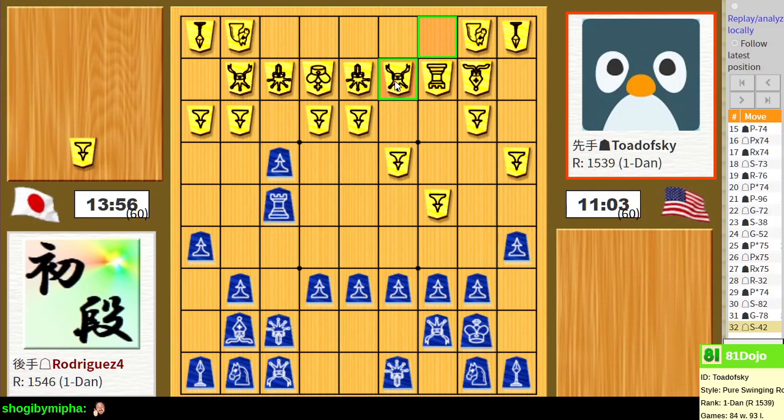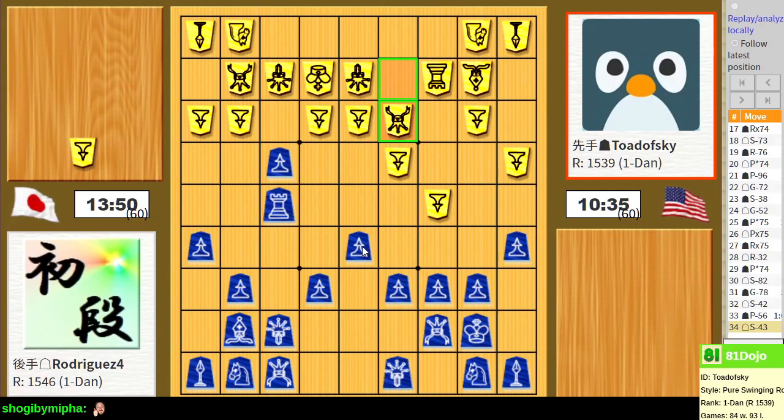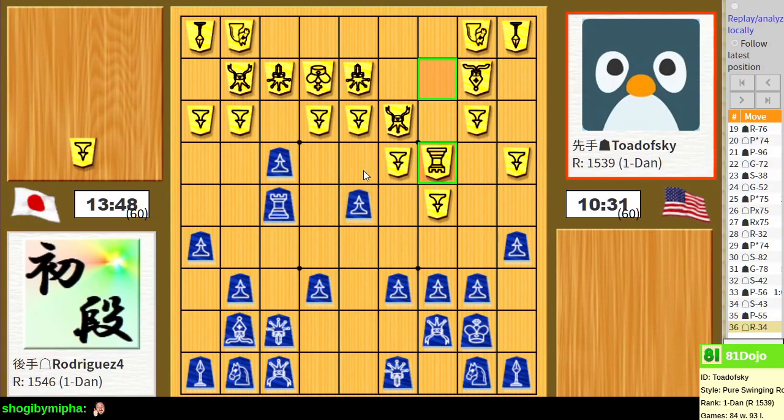If I drop back the rook they'll move this silver again and my chances against the head of the bishop are gone already. I need to start using my other pieces but I don't know how to effectively use them here. This looks interesting - temporarily there's a weakness right here, but this allows me to secure a foothold in the center of the board and permanently close this diagonal. I can use this as a starting point for an attack on the king's side.